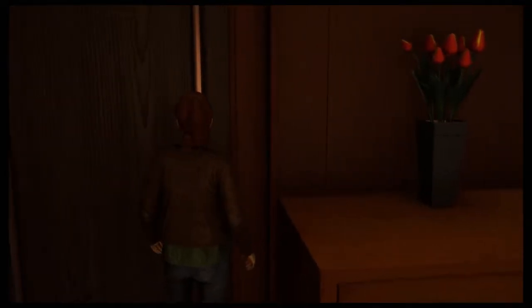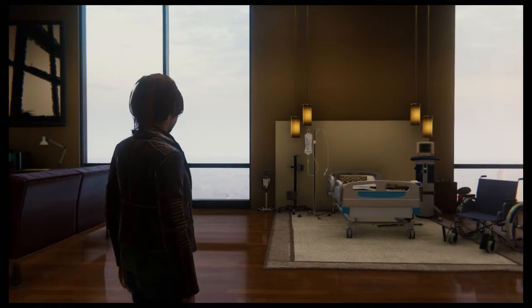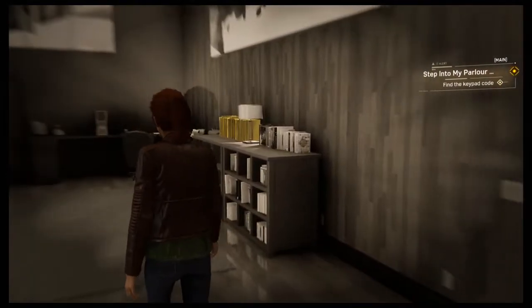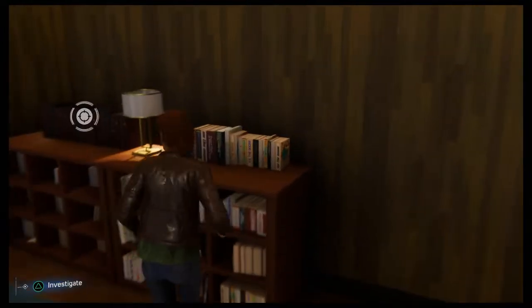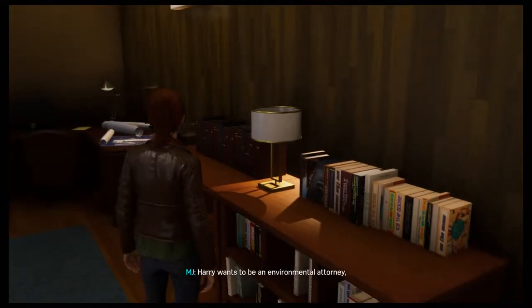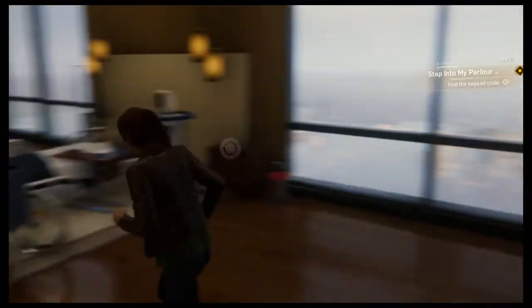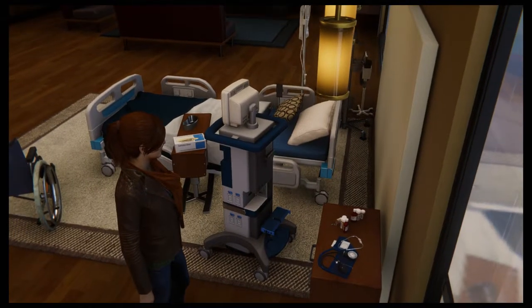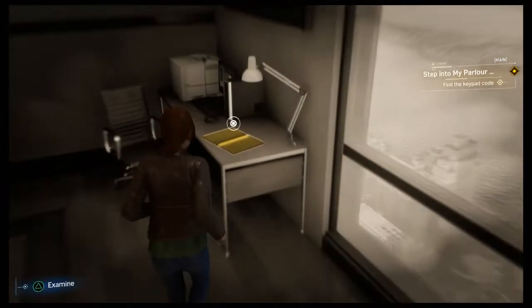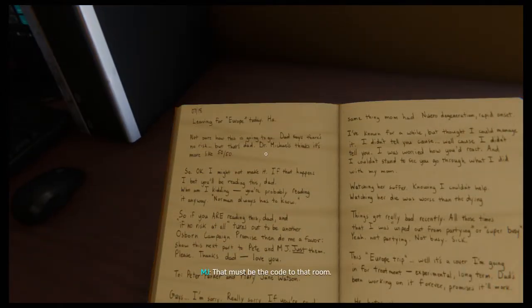We've got the key for his room now - let's go through and see what's in there. Maybe his journal will say the day that he went away and we can use that as the code. What the hell could that be for Harry? Well, he was seriously sick. Harry wants to be an environmental attorney, like his mom. That does not look good. Harry's journal - his last entry is marked July 18, 07-18 - that must be the code to that room.